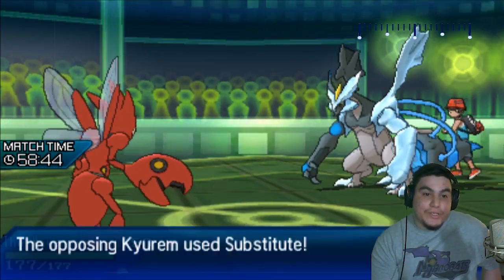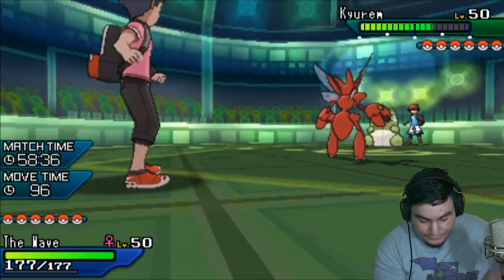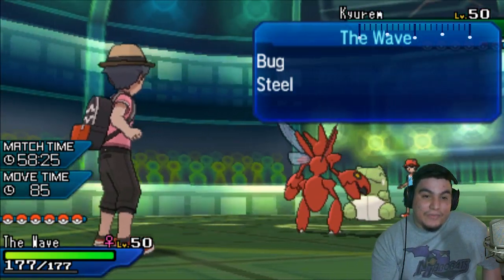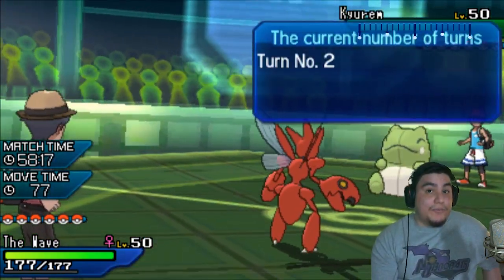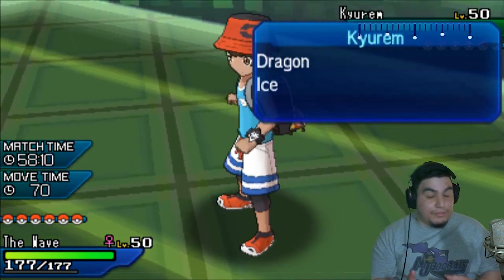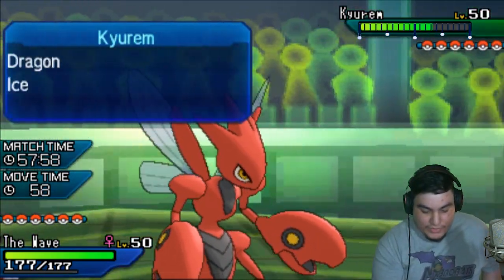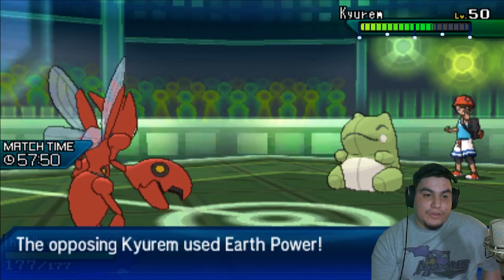Maybe the better play would have been Milltank but — it goes for a Sub! That is honestly surprising. Now I don't know whether or not to fear some HP Fire or something like that. Even if it wants to set up a Sub, I have Infiltrator Draco so that's probably gonna be my play overall. Sub, Dual Stab and Roost — would it have room for Hidden Power Fire? I don't know. Either way, I think the main thing this wants to check is the Kirin, so I'd be fine U-turning here.